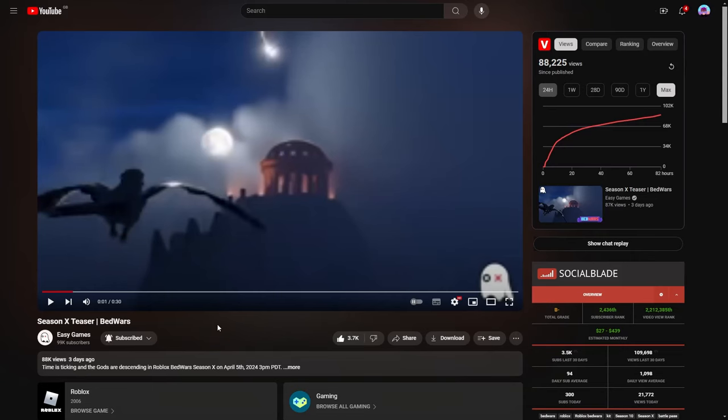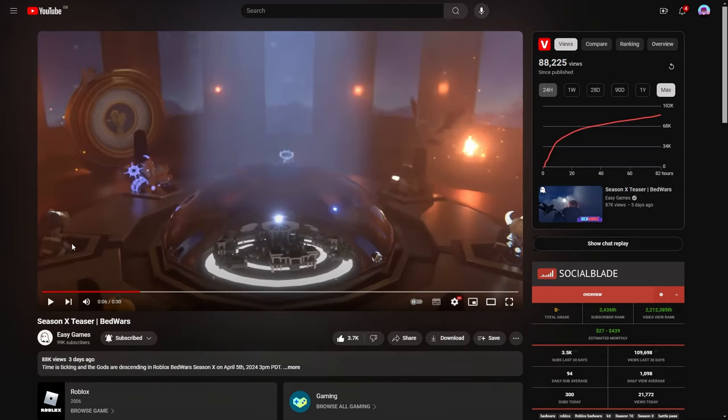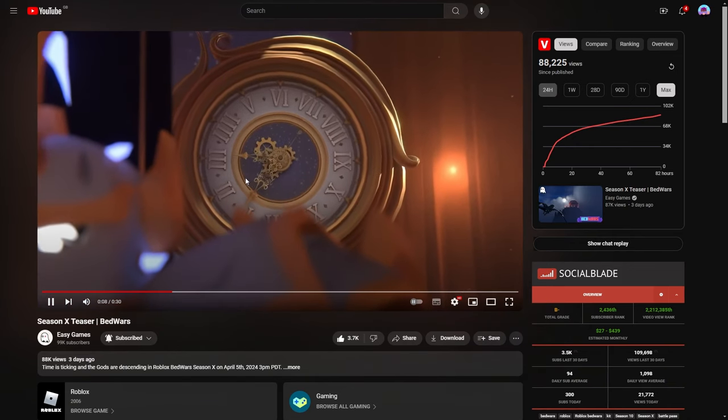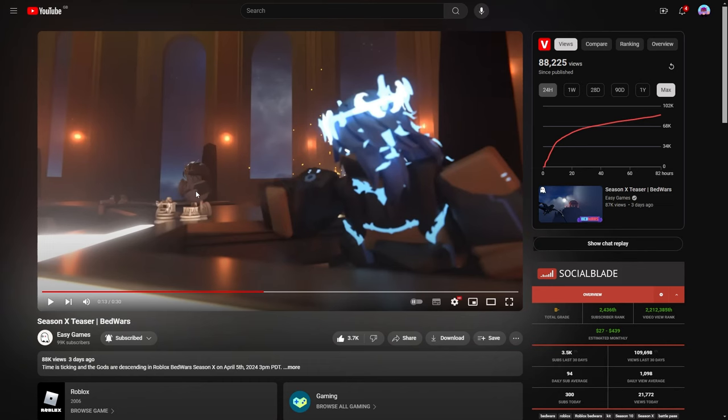A massive season 10 leak is that the season 10 trailer was released — it's sort of like a 30-second teaser showing things that are gonna be in the season. You can see all of the kits in the lobby. There is a new kit — I'm pretty sure it is called the ghost kit. You can also see that the clock is going back in time, not forward. There's a closer look at the ghost kit, which will be a new kit in season 10.